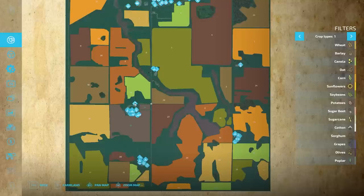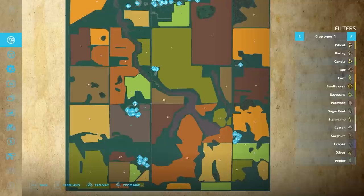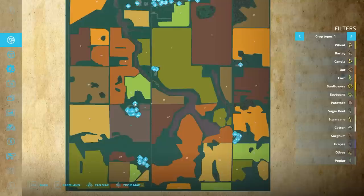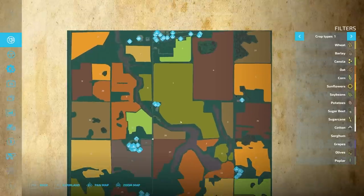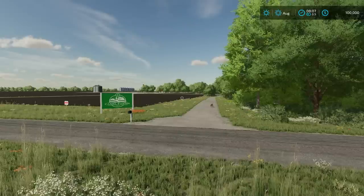We've got three playable farms on the map here. If you start in new farmer mode you're going to start out with this area right here with a large yard and a couple of fields. You've also got another arable farm down here in the south, as well as on the east side we have what I believe is a dairy farm. We've got a sell point here on a private farm in the middle of the map, a lot of productions, and an animal dealer over here on the east side of the map.